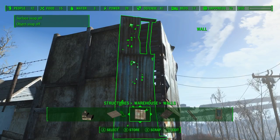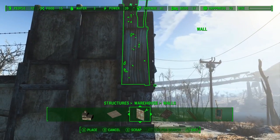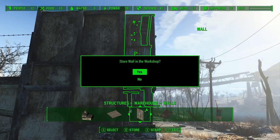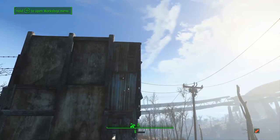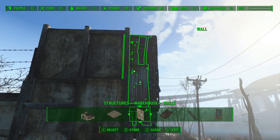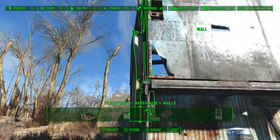I forgot to close off this part of the structure, so we're going to take one of these partial walls from the warehouse tab and glitch that into place — it should close up that gap really nicely. Just a matter of lining it up with the top there. You can see it sticks out a little bit and that just bothers me, so we're going to go ahead and shrink that down using Place Everywhere just a couple of times, and then move it back.